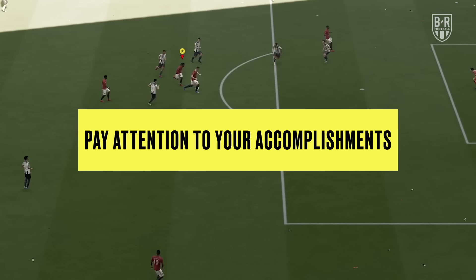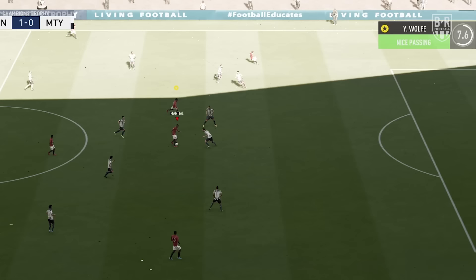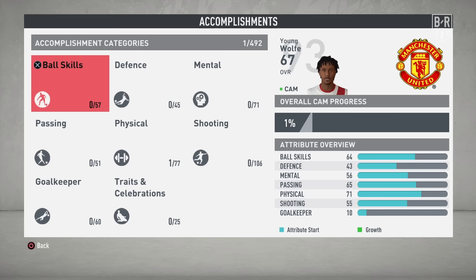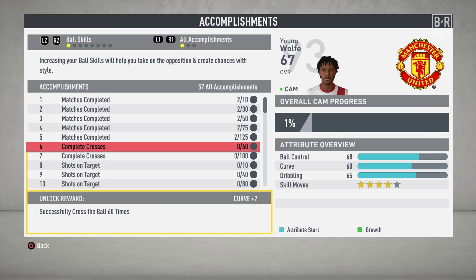Completing accomplishments is the fastest way of raising your player's attributes and overall rating, so you'll want to keep a close eye on what they're asking you to do. You'll receive instant stat increases after finishing the tasks you're asked to do, which could range from executing a number of key passes to scoring a certain match rating in your next game. There are 432 accomplishments in total for outfield players, so there's plenty to wade through, even after you've established yourself as a star player in your team.